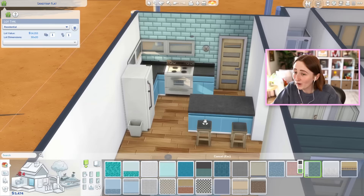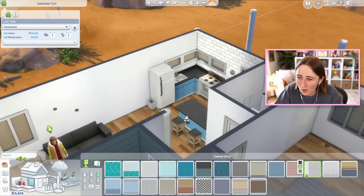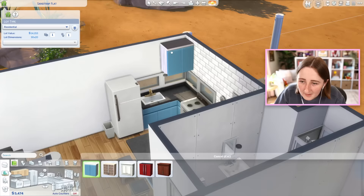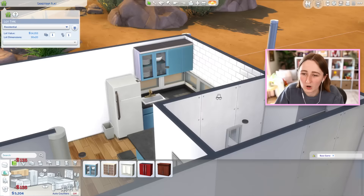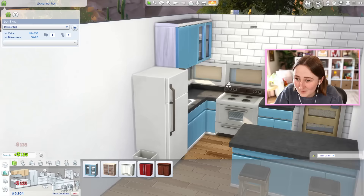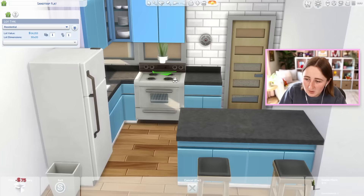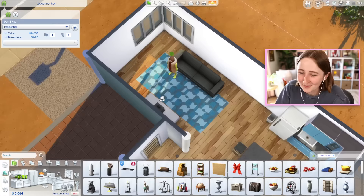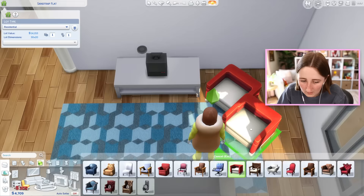We don't have a lot of money to do interesting decor, so I think I might try and use some fun wallpapers. I feel like a cool tile backsplash somewhere might be kind of interesting. Can I afford upper cabinets? This is like the constant struggle of me building starter homes, where it would be fun to have upper cabinets, but it would probably be more fun to have money to buy anything actually useful for your sims. But the upper cabinets are so nice. This is kind of expensive, but it does add some more color, and that's kind of what we need.